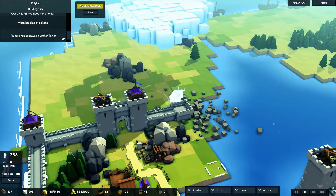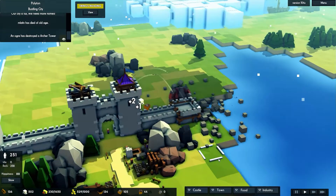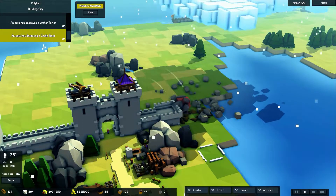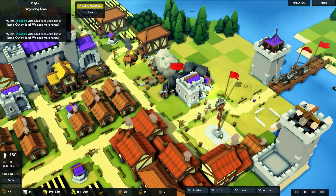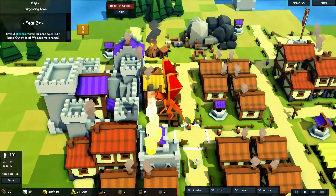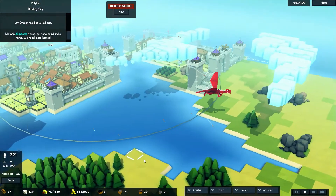Now I'm sure you're still wondering why I'm considering this a relaxing game when you're frequently having your progress hampered by waves of attackers. My reasoning is quite simple — the attacks don't do too much damage. They are more of an irritation, a little challenge to see how well you can fend them off. The Vikings will burn a few structures and grab a few citizens, and a dragon might light a few things on fire. But as long as you've built plenty of wells and towers, the impact will be minimal.